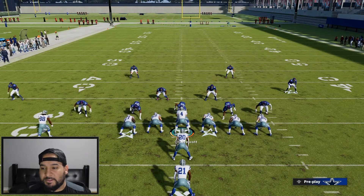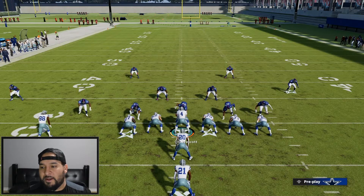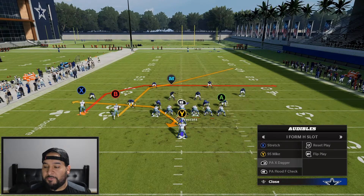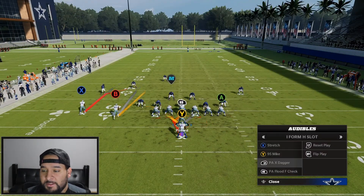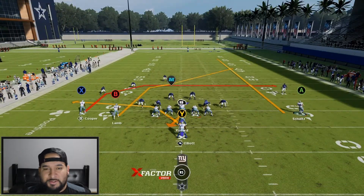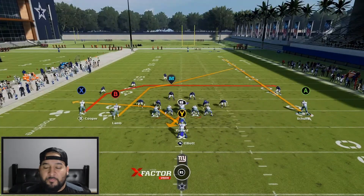Let's jump into the other plays in the mix. If you see a good read — say they're playing some type of dime with only three down linemen and everybody else is safeties and cornerbacks — audible to your run plays. The 95 Mike is a really good run play, and obviously we got the stretch as well. Now let's talk about the PX dagger. This is a really good play — one I like to audible to just to give them a different look in the same formation. The way I like to set this up is I motion the tight end out and put them on a streak.